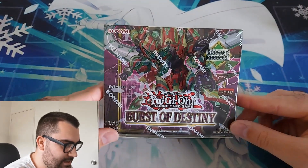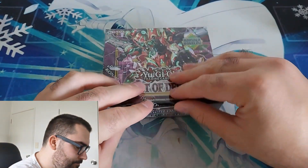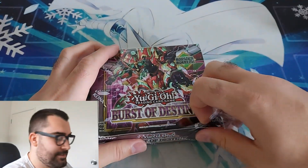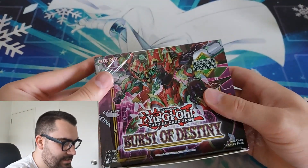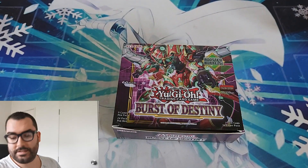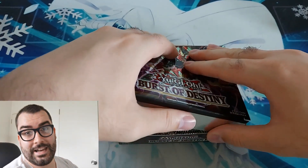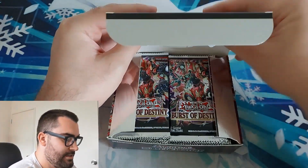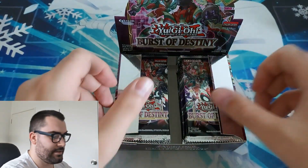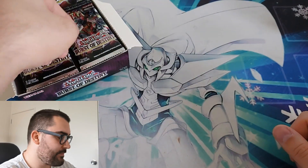I've just moved one box to the side so we can see this first box. Obviously with Burst, let's get this open. We're looking for Destroy Phoenix Enforcer, because I think everyone and their mother is going to be wanting one of those. Additionally the new Ecclesia the Virtuous, because that's needed for Swordsoul and Floanderies. And there's Starlights — I'll take a Starlight Ecclesia or Stratos. So we've got a nice little compact booster box here.